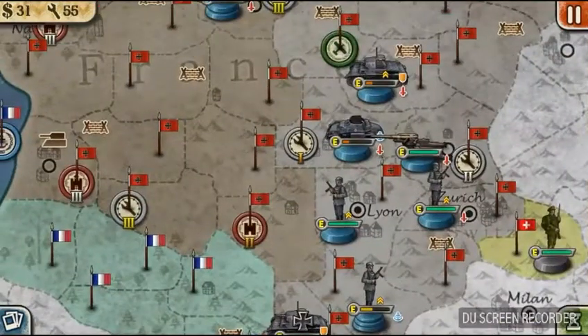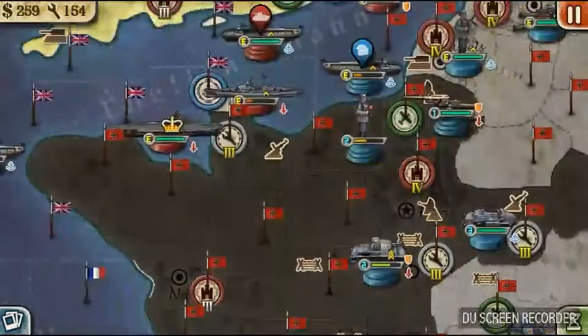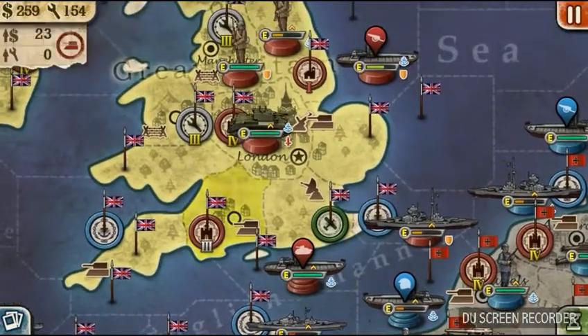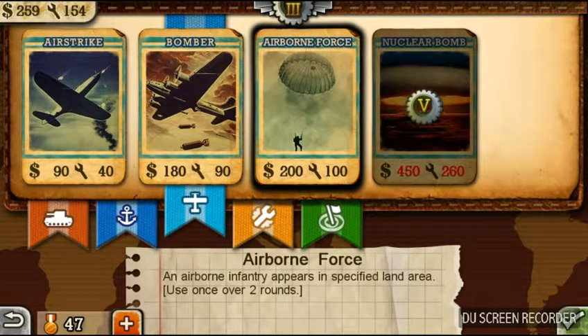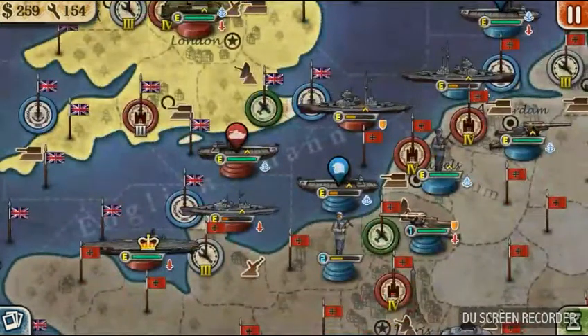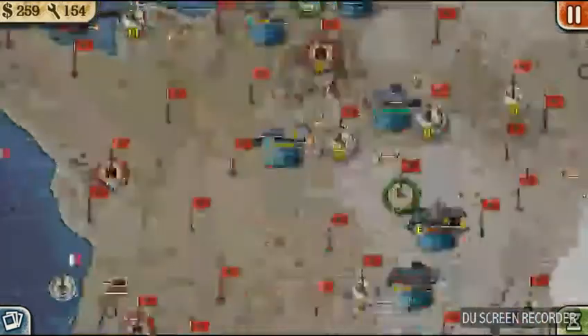If only this guy would move off these cities, I could take them over — that would be helpful. Our turn has rolled around again. It takes 200 to drop airborne forces and 100 industrial production. I have that, but then I wouldn't be able to support the troops with anything, and that's pretty critical if you want to have a successful attack. So I might actually wait another turn.